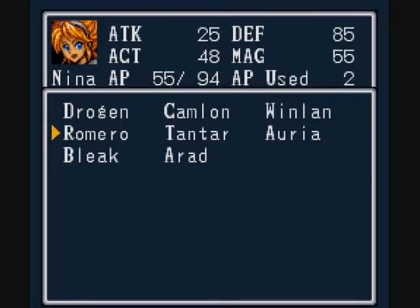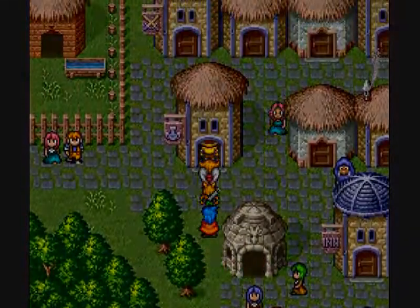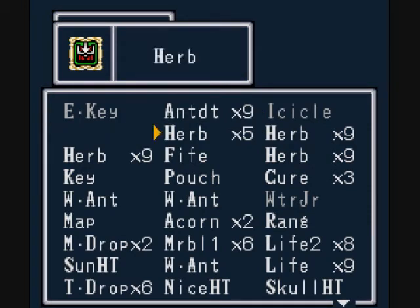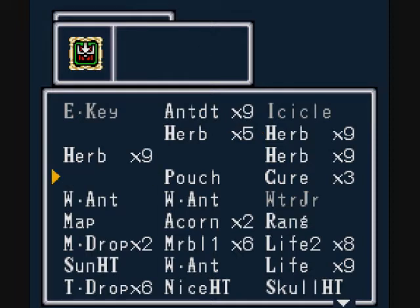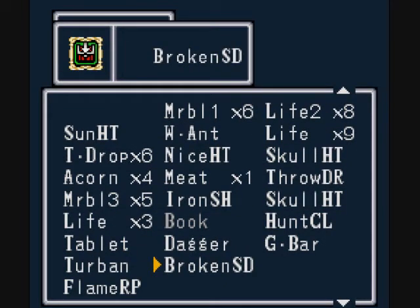So next stop — Romero. Luckily, it's a lot faster to get up to the top of the Agua Tower with Karn than it would be normally. Although, before I go in there, I'm gonna stop and sell some crap and put some stuff up. I don't need that. I don't need that. I don't need that key. I don't need that pouch. I'll put one of those in there. I don't need the ring. I don't need those.